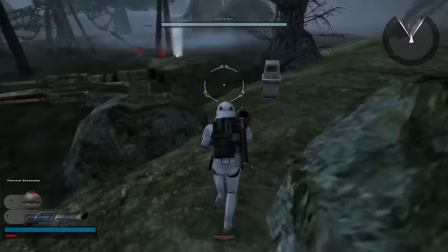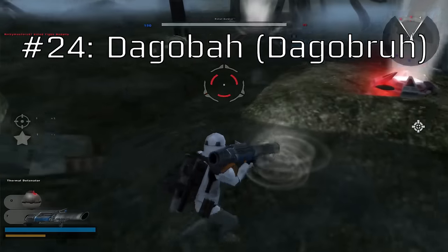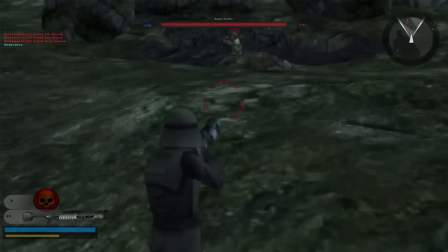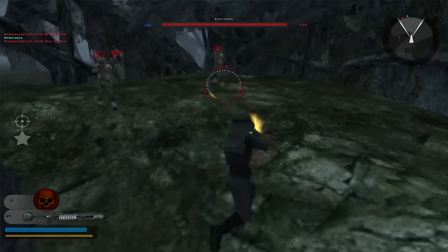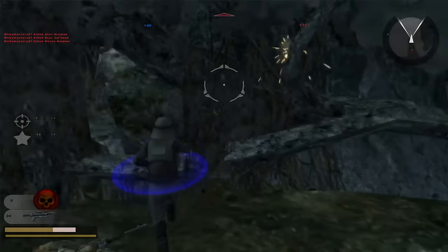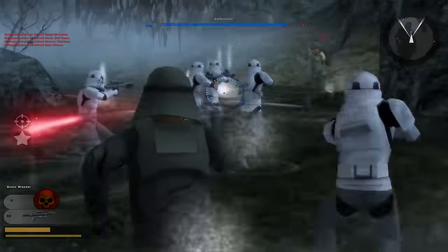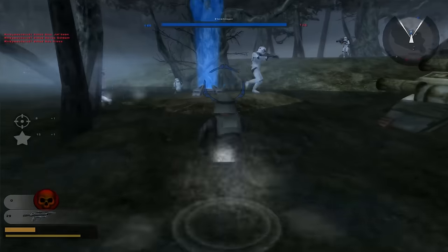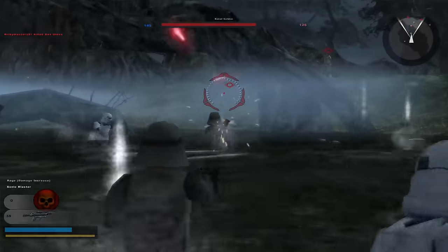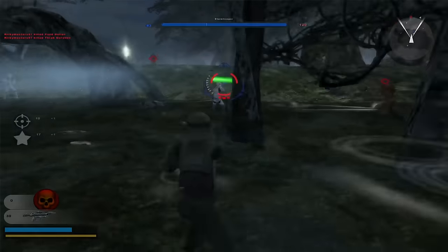Number 24. Starting off the list is a map so bad I never want to play it at any given time — Dagobah. This map is terrible for quite a lot of reasons. The first issue is that the map layout looks so boring: it's just a blue swamp with a couple of logs and that's it. The second issue is that health and ammo droids are spread across the map, and there are only 6 total, with the closest duo being at Command Post 3. It's also hard to take Command Post 6 because there are no health or ammo droids nearby. The third issue is grenades being launched at you non-stop in the water — they explode twice as fast as on land, so you have no time to react.